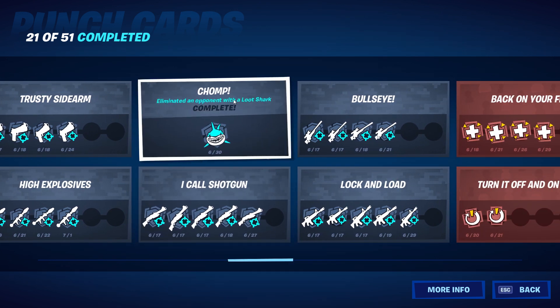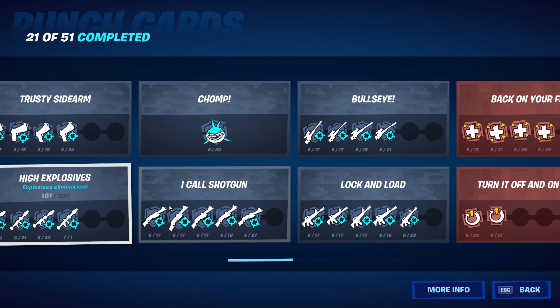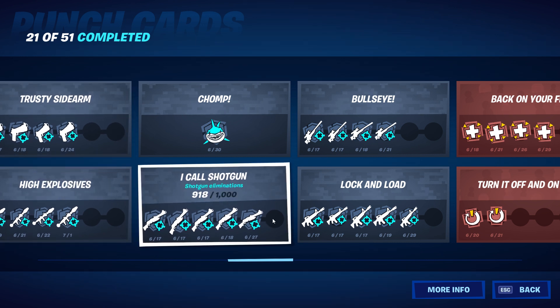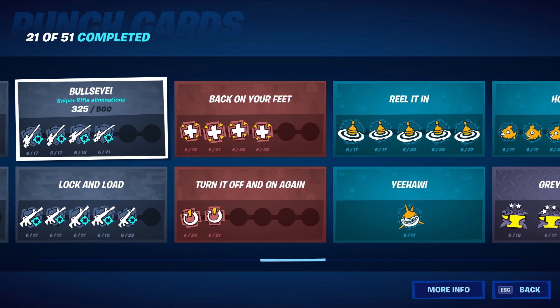Chomp — eliminate an opponent with a loot shark — I completed that; it was one of the challenges added in the 13.20 patch. I call shotgun: I'm almost done with this one — 918 of 1,000. The fifth punch for any weapon type is always going to be 1,000 total. Bullseye — sniper rifle eliminations — 325 of 500.